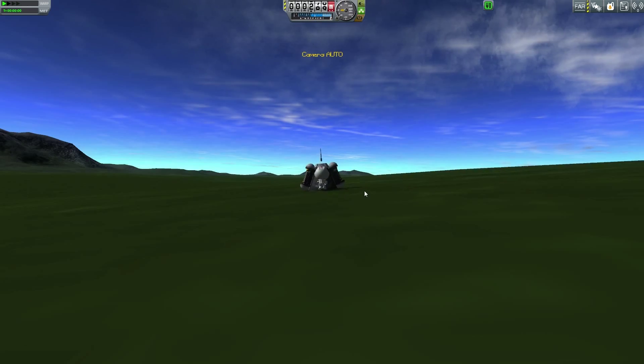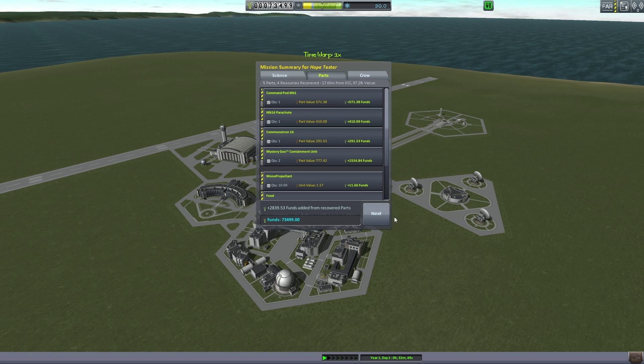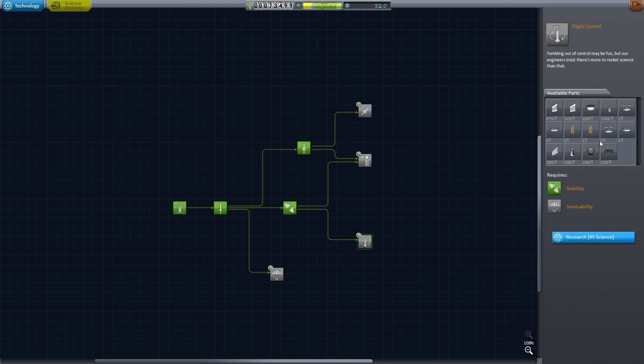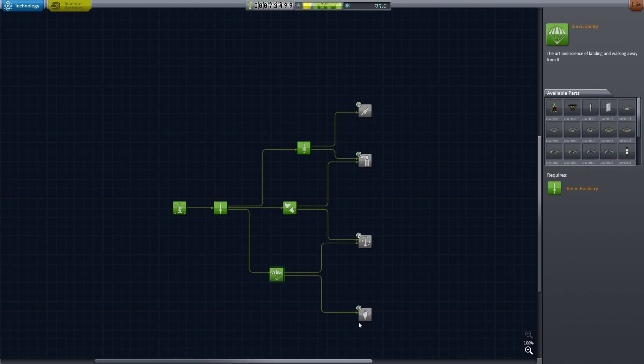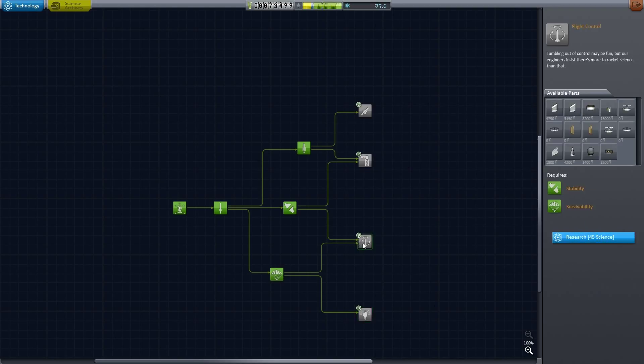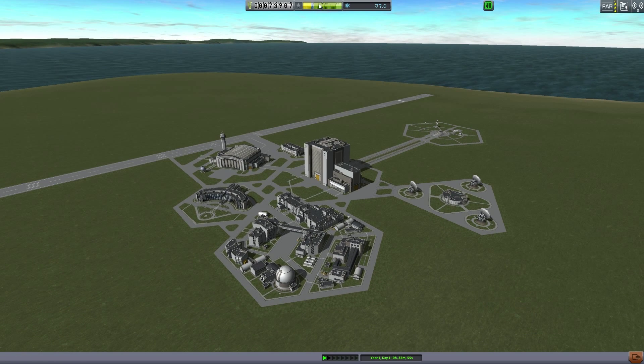We can EVA, do the same thing we did last time - EVA report, keep that, take surface sample, keep that, get back in, and recover the vessel. We have 90 science at this point so we could start getting useful things. That engine is pretty good, but I want to get the stability enhancer - actually I'll go with the wings because that'll help out quite a bit. If you fail these contracts you actually lose reputation and money, so you've got to be kind of careful with what contracts you pick up.